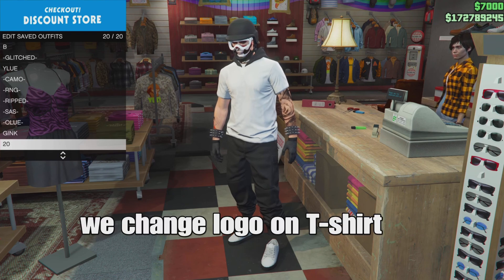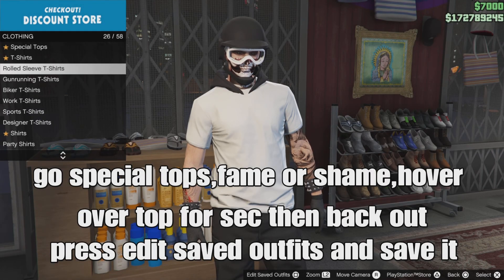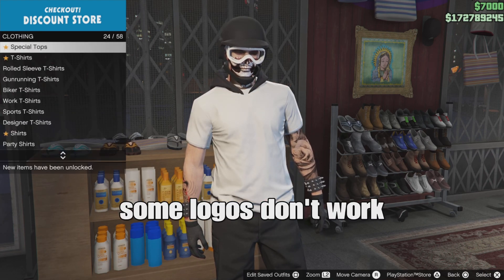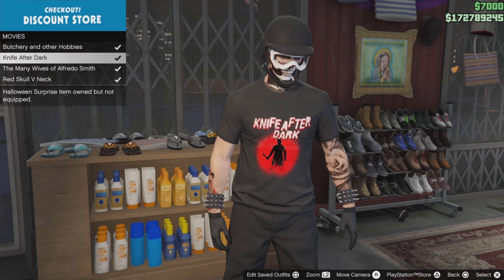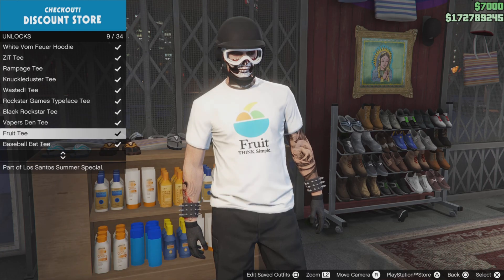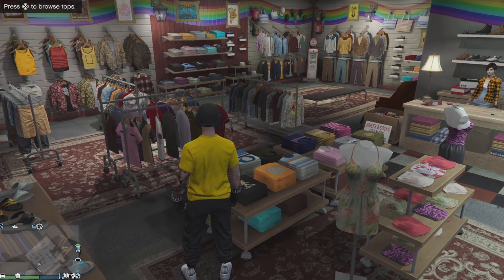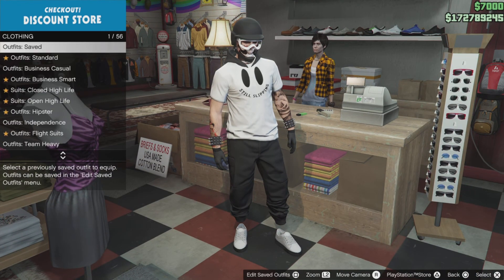After that, we do the logo glitch to transfer a logo onto the t-shirt. Go down to special tops, go down to famous shame, hover over a top for a second, then back out. Press edit, save outfits, and save your outfit in the slot. You can select any logo from a t-shirt that you want to transfer — it could be any logo, but some logos do not work. I'm going to select a yellow one. Once you've selected your logo, go to the front counter, press round on the D-pad, put on the outfit we saved, and boom — the logo is transferred.